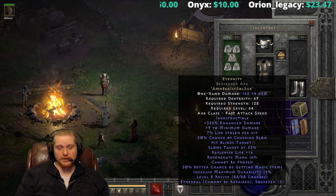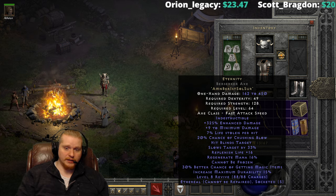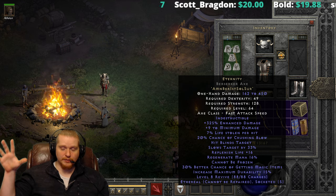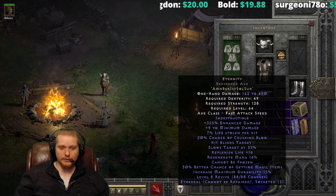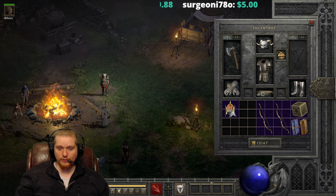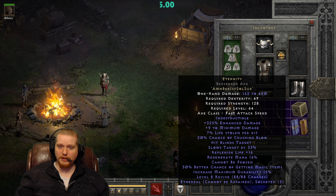We have slows target by 33%, which is a really awesome mechanic. In general, when it comes to slows target, you want as much of that as you can possibly get because it does stack up to 80%. Things like Clay Golem, Decrepify, and Holy Freeze all have a slows target effect that will stack and basically make the monster slow to an absolute crawl. So replenish life plus 16, which means our HP is going to regenerate. We have regenerate mana 16%, so we got some mana regeneration in there too. Cannot be frozen, so we won't have to worry about that on any of the rest of our equipment. And 30% better chance of magic items — it's not important to killing things, but it's always nice to have some MF on your items.